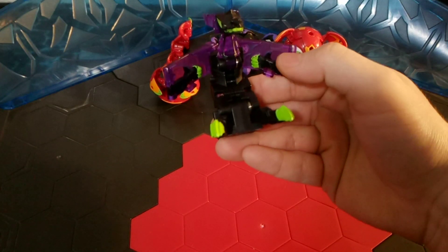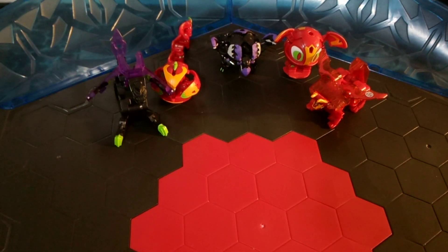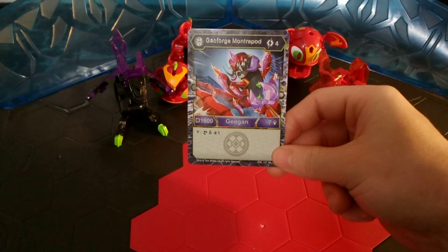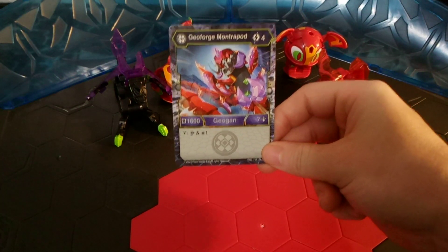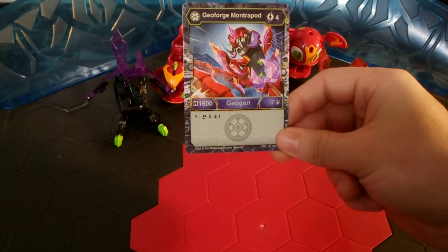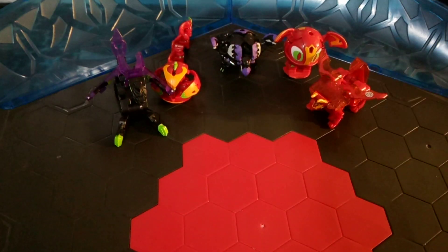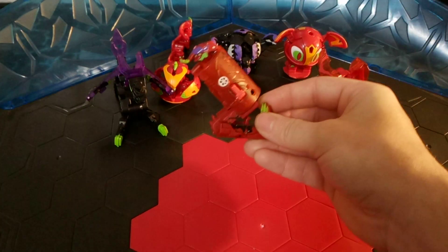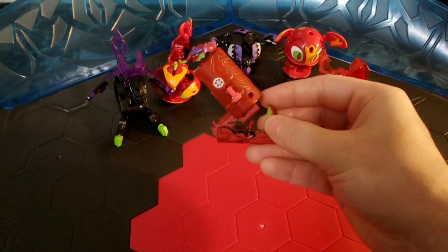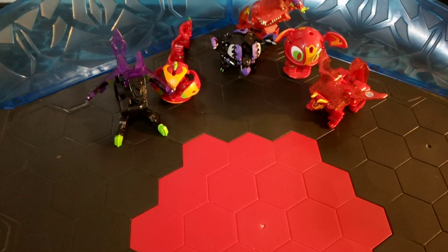Here is Hyenix — his arms do extend quite a bit. Kind of wacky, but I wanted to try it out because I did disassemble them, and I am using them in deck profiles now. I am using Geoforge Mantrapod — 4 energy for a B power of 1600, 7 damage, and Victor. If it wins a brawl, you get to scan and draw one, which helps with card draw, and it is a decent Geogon overall. Here is the Geoforge Mantrapod, which looks quite different than the regular one. You do have to use the right game piece or toy with the card, otherwise you can't use the card.